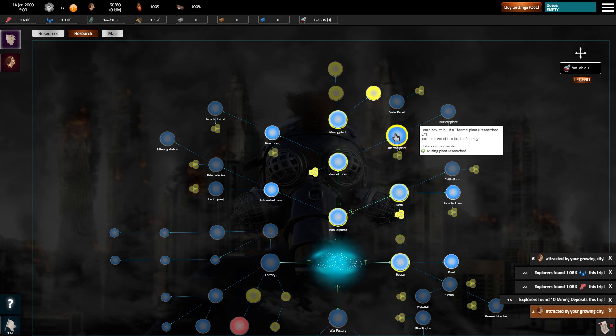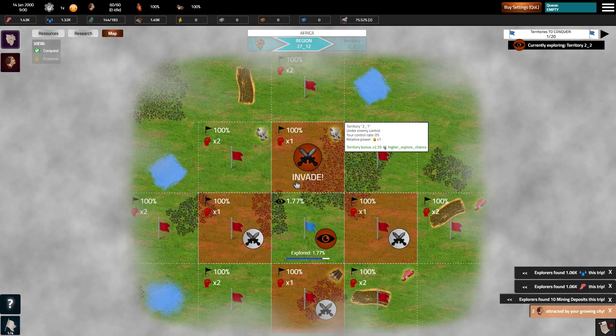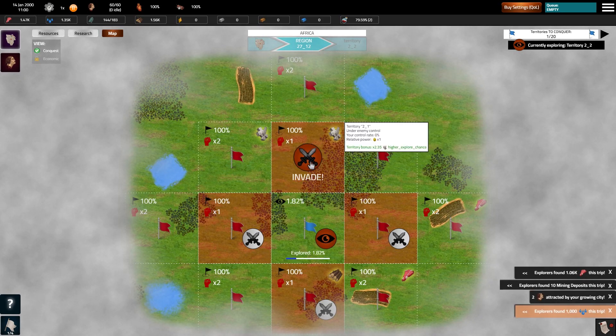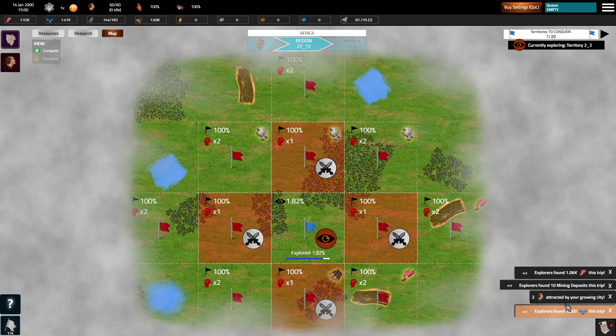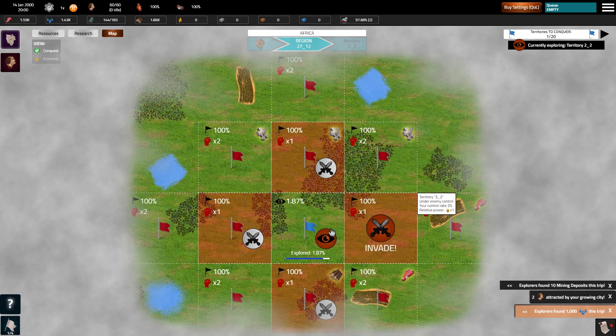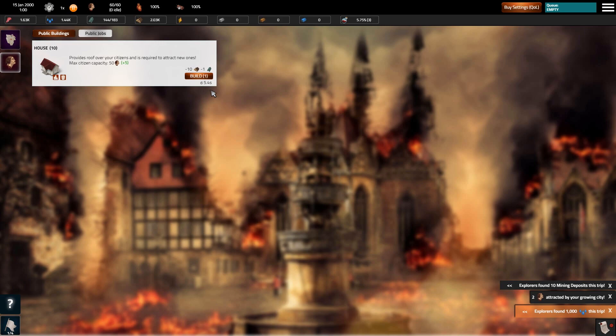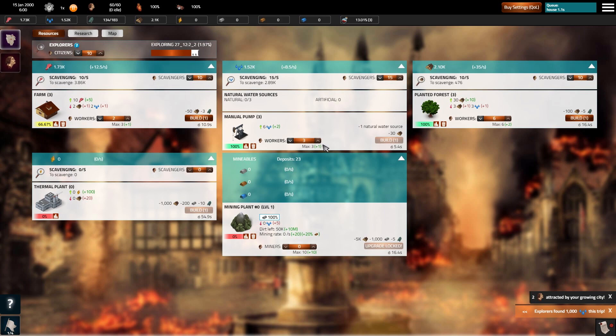As you go on, you'll start needing thermal plants, which turn wood into energy. Then we can start building power, we can start building more advanced things. Eventually we'll learn to research, as you can see. There are now ways to explore — explore these two and a half percent of your territory, we need more exploration going on. Eventually we can start invading other people, apparently. A mining plant will allow me to get resources, and a thermal plant will allow us to get power. Power we don't really need yet, but we can get it.